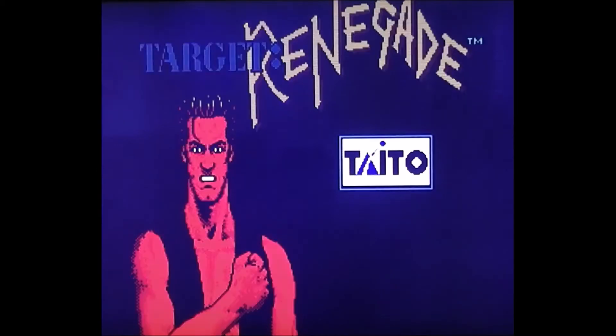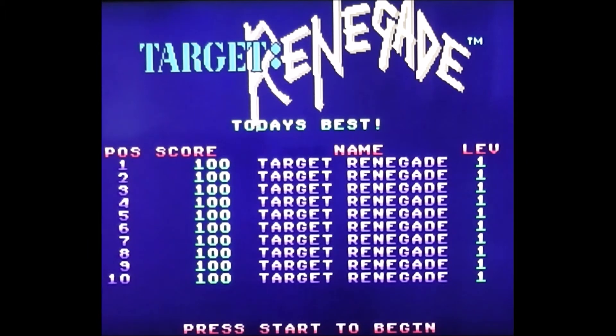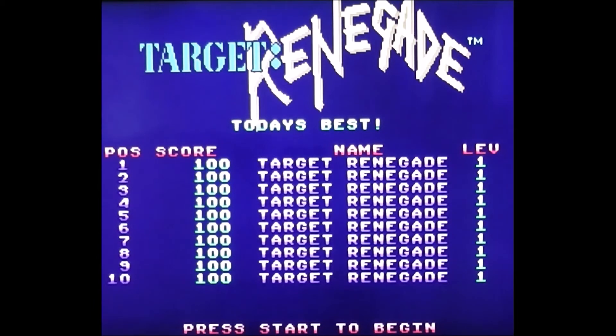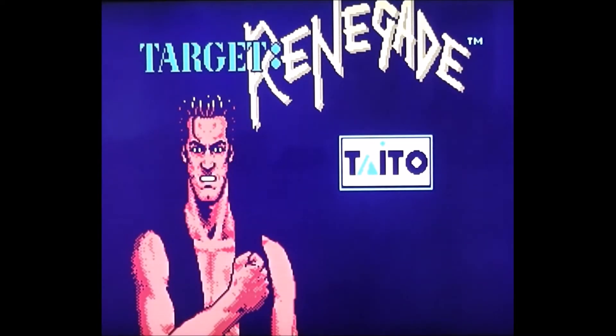Target Renegade was an unofficial sequel to Renegade, first published on the Commodore 64, the Amstrad CPC, and the ZX Spectrum, published by a British software company called Imagine Software, which was owned by Ocean Software. It was an unofficial sequel to Renegade the arcade game, which had also been published by Imagine here in the UK.